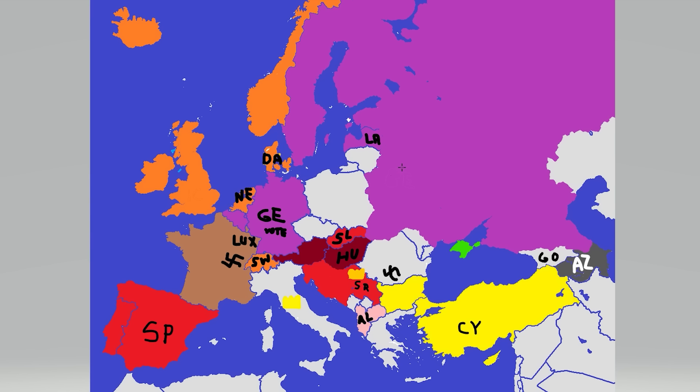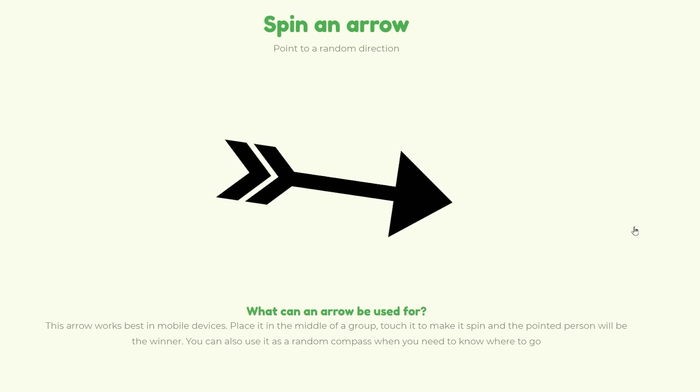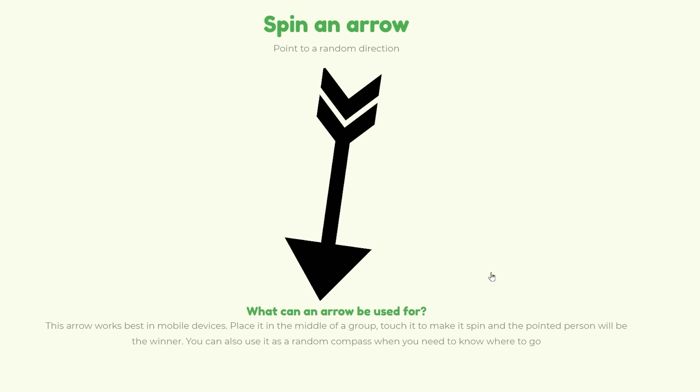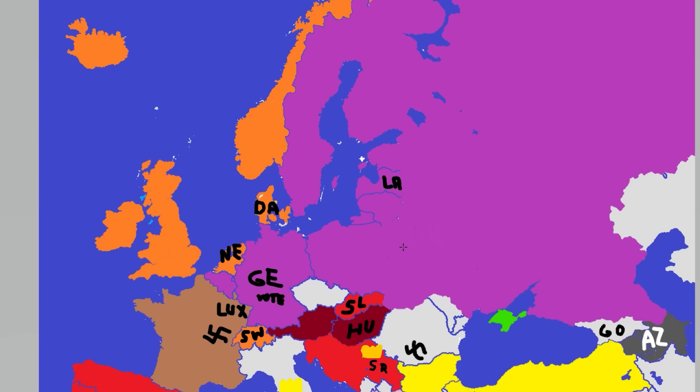Germany and Latvia have so much to lose right now — they got to get some friendships. But first Poland wants to go to war, and this could so easily backfire for Poland. Just like old times, they're gonna get crushed from both sides — this time it's Germany and Latvia. They're moving straight south, cleaning up and finally connecting the Baltics. The Baltics have been united, not the Balkans — the Balkans still have a long way to go.